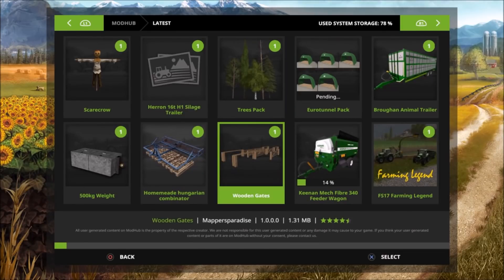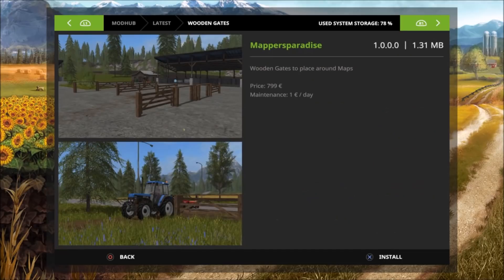Then we have Wooden Gates by Mappers Paradise — wooden gates to place around maps, priced at 799 with maintenance of only 1 euro a day.